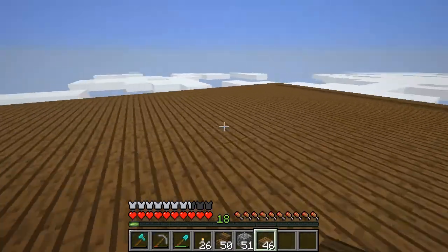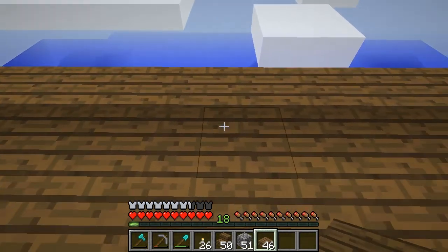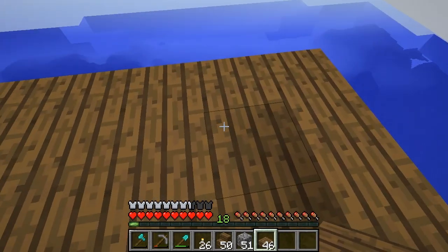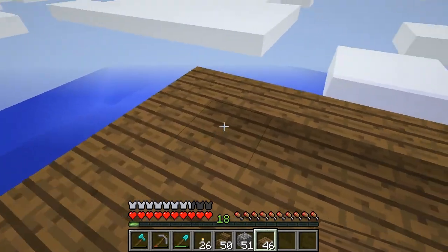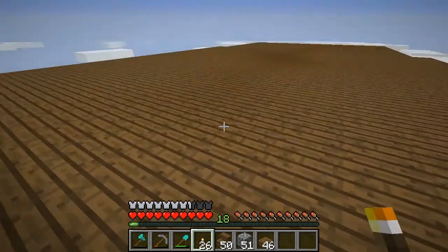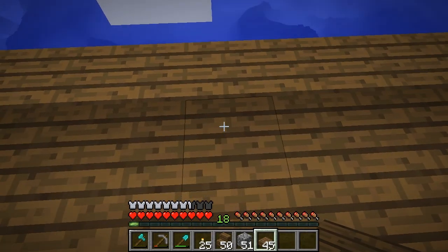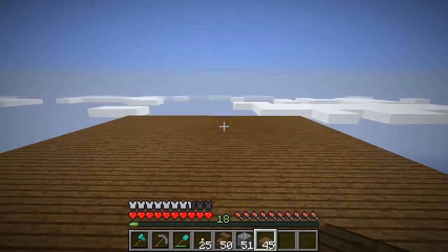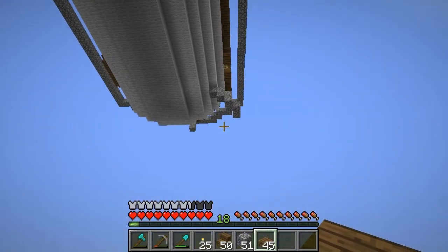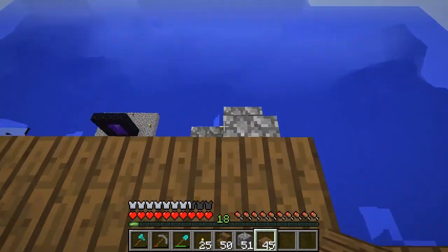I've actually finished a lot of it. This is where you're going to walk around and build. In this snapshot there are a lot of lighting glitches — I hope they fix them in the 1.8 release because this does not happen in 1.7. If I put light here nothing happens, even putting light here does nothing. I don't really know what to do about that except wait for a more stable snapshot. I also ran out of wood.